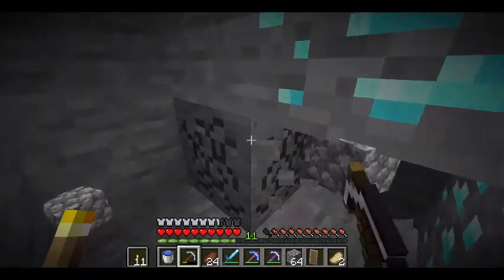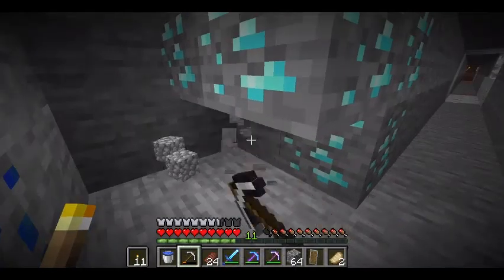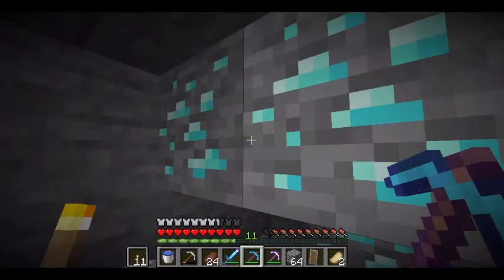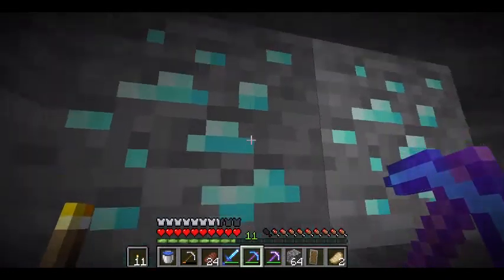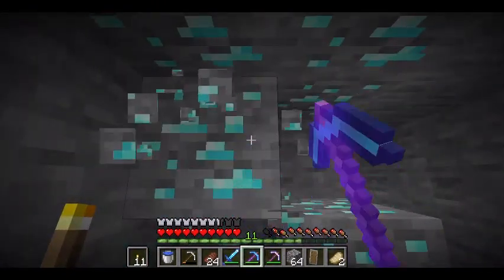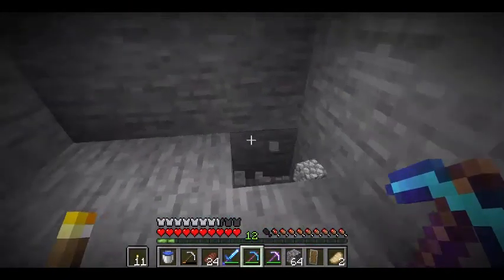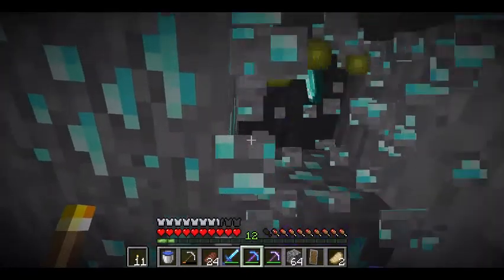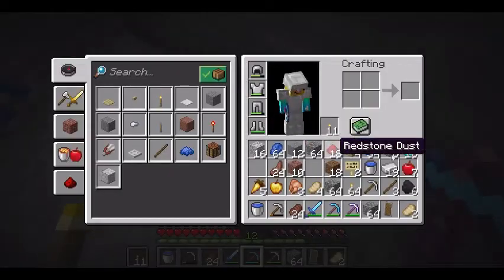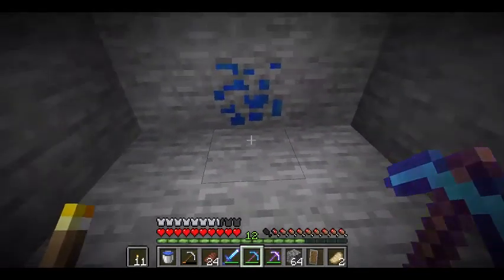I'm going to dig around it just in case — I don't want to lose the diamonds. There's some lapis too. I think this is a five-diamond vein. I'll be frustrated if I don't get a decent amount with Fortune 3. Oh — a nine-vein of diamonds! This is the luckiest thing that has ever happened to me in Minecraft. With Fortune 3 that result wasn't amazing, but I'm absolutely ecstatic — nine diamonds total from that vein.